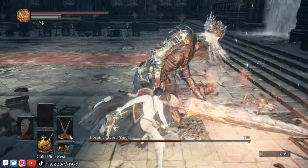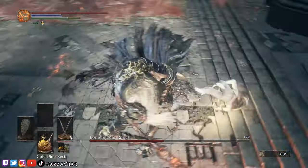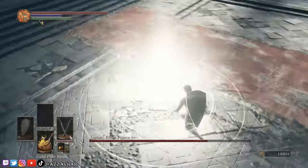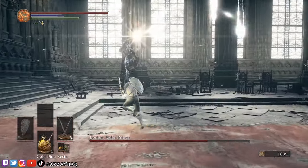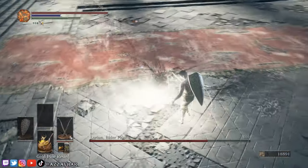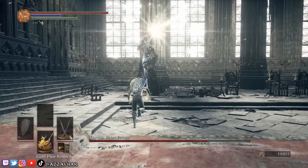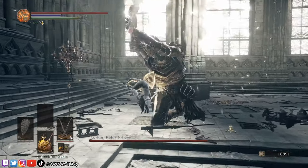If you feel that you can safely put in some additional attacks then definitely go for it, but it's usually safer just to do the one attack and then roll through his next attack. If he does his move where he teleports quite far away, he'll charge up and then do a sword slam into the floor. You can run towards him whilst he's doing this and then roll through the sword slam. It then gives you some time to put in some attacks after he recovers.